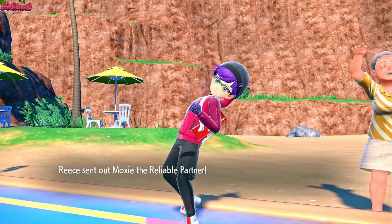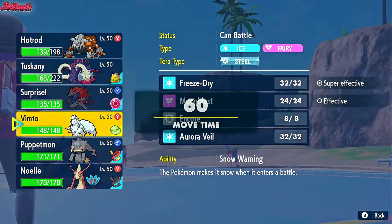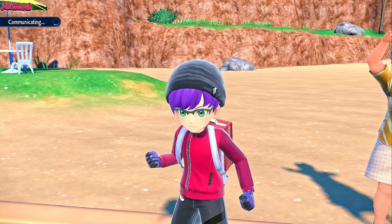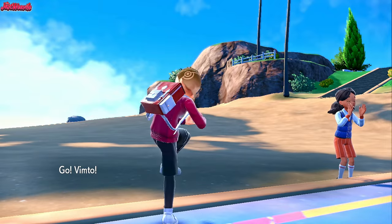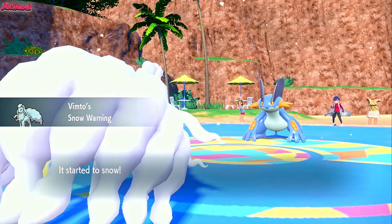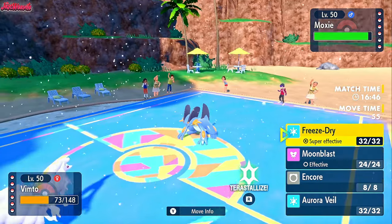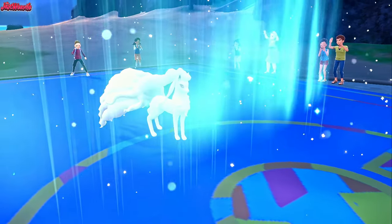Swampert comes in — a very big threat to my Heatran being Water and Ground — so we're going to have to switch out. I'm going to go with the Ninetales switch; Ninetales is a fine switch into Swampert. We can go for an Aurora Veil or a Freeze Dry. We withdraw Heatran and go into Ninetales, who after a defense boost from Snow should be able to take an Earthquake. Snow Warning is in effect. They go for a Liquidation instead — probably expected something else to come in. Let's go for Aurora Veil; I think they might be a Band Swampert set because of that damage.